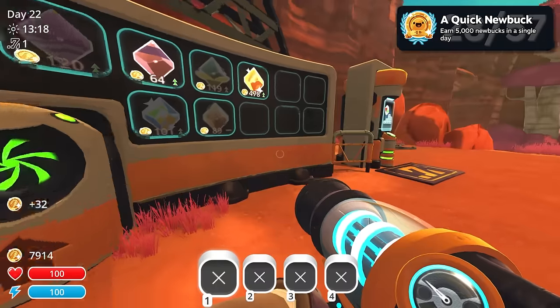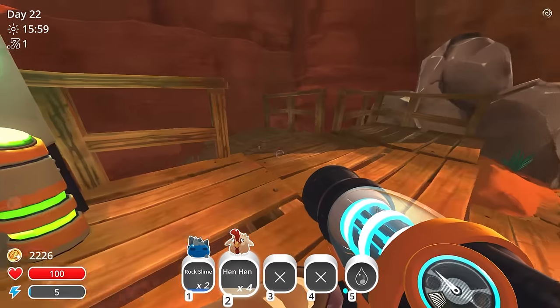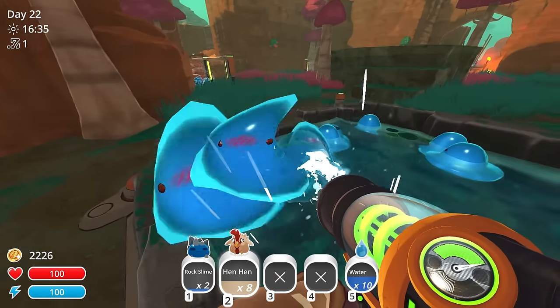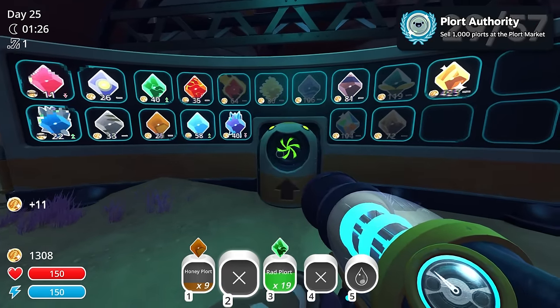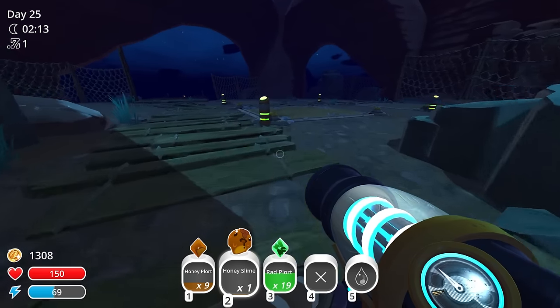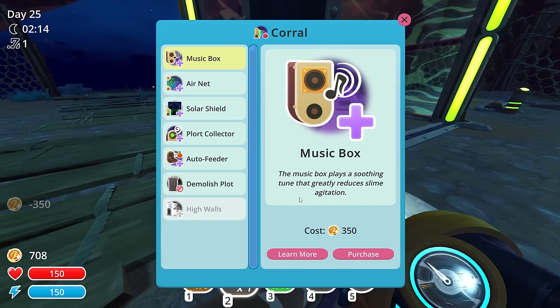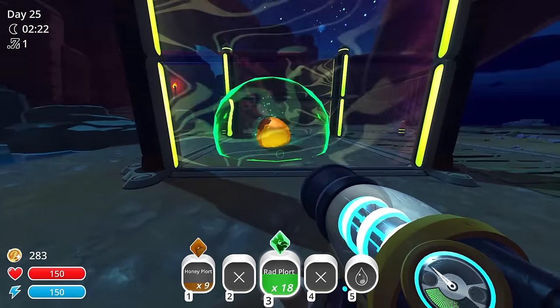After getting some money, I took a detour from selling and bought my next expansion, the docks. I used the available waterfall to relocate my puddle slimes, then resumed selling plorts to buy corrals in the new area. What Authority — sell 1000 plorts at the plort market. I used this space as a separate area for my main farm to get the Diversification achievement, which requires having 10 different types of larger slimes on my ranch.